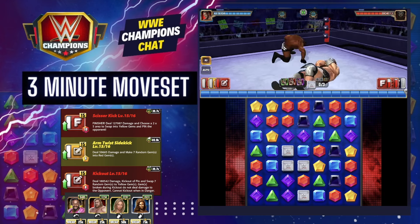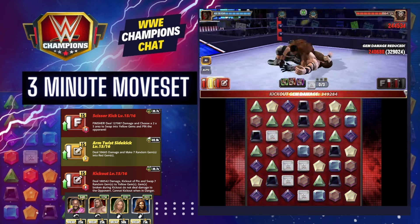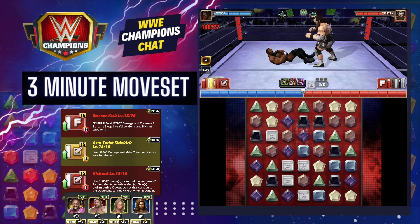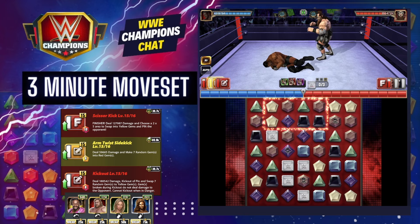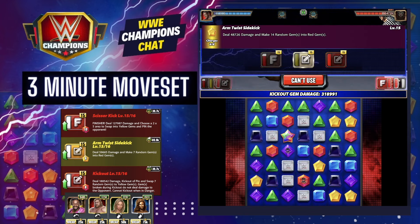So that's your three-minute move set for Booker T. Let me know if you've got something better — put it in the comments section. Like this video, subscribe to Champions Chat, and share this with any of your faction mates or friends who are asking how to use him or whether he's any good. I'll see you on the next one. Oh look, we need to kick out a pin — bye!